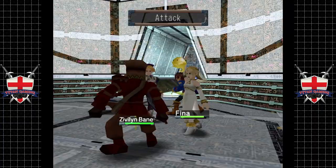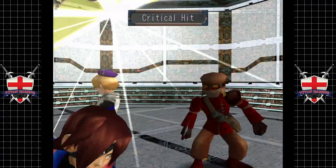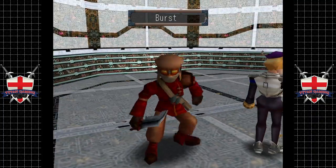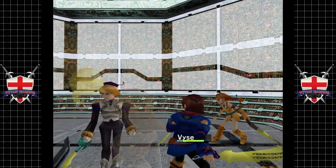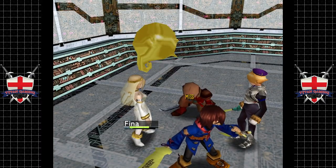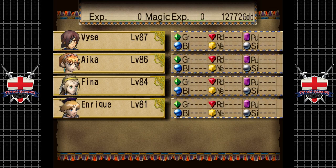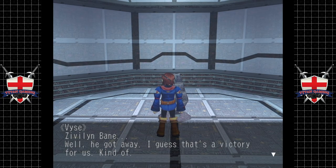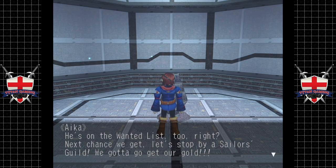Now we just gotta wipe out the rest of these guys, which we can do just by attacking as normal. I like the way these guys are doing like no damage at all — but then that's to do with the equipment I think we've got equipped. We could have used an ultimate attack there but I guess we don't need to. And there we go — Enrique level 81! You're on the winning side now Enrique, and a Magnus Seed. Zylvean Bane — well he got away. I guess that's a victory for us — he's on the wanted list too. Next time we get a chance, let's stop by Sailor's Guild, we've got to get our gold.